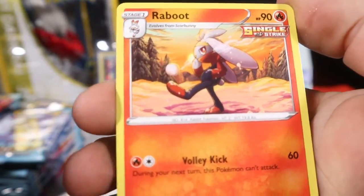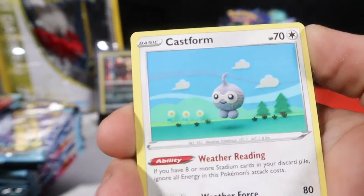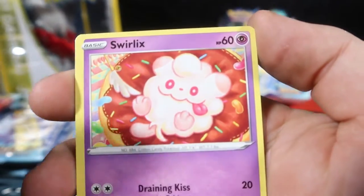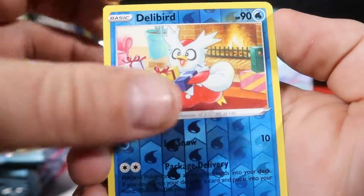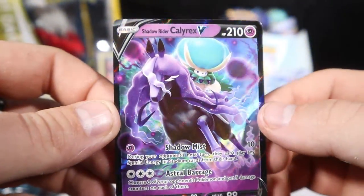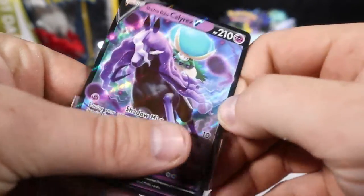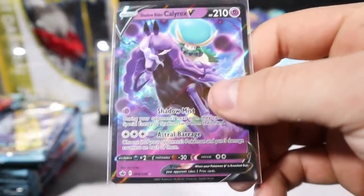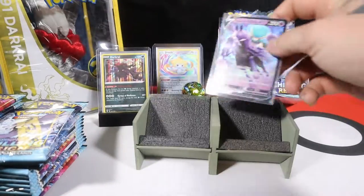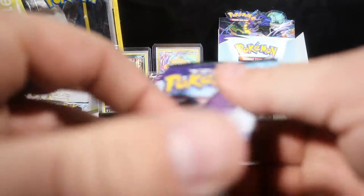Lovely steel energy. Raboot, a Welcome Lantern, Fire Resistant Gloves, Castform, Sunnyform Castform, Galarian Yan Mask, Swirlix, Spheal, a Reverse Delibird. And we have the Shadow Rider Calyrex V — that is pretty damn awesome. Let's go ahead and sleeve him and hold on to our good cards.